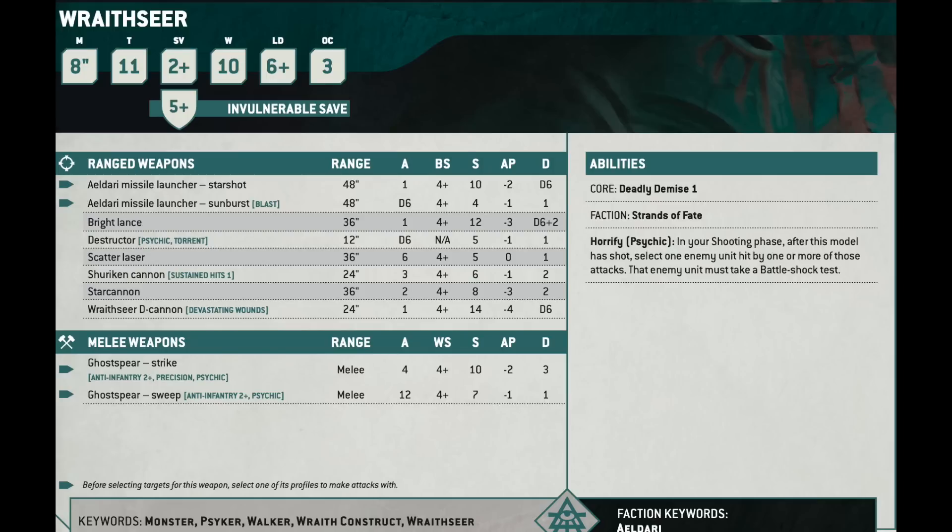Historically, the Wraithseer has psychic powers, an invulnerable save, and can only take one shoulder-mounted heavy weapon, but can also select a D-cannon — always a good pick. Now for the first time, the Wraithseer D-cannon is a different weapon than the D-cannon on the platforms, and it is objectively nowhere near as good. It's still good, but objectively nowhere near as good.